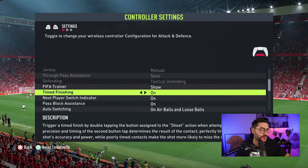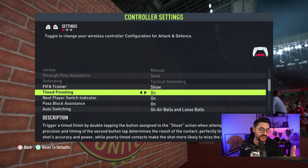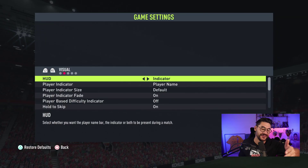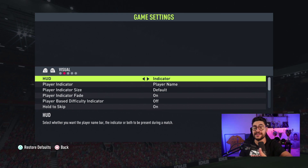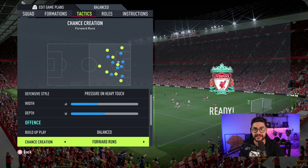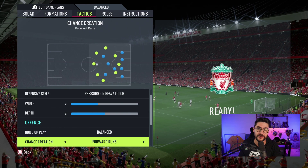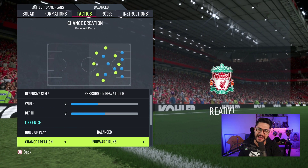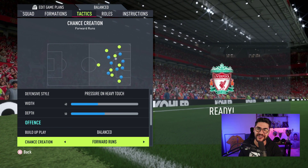There you have it — a few simple settings that will help you improve your game a lot: from timed finishing and icon switching, to having the player indicator with the player name over your player, to forward runs as a tactic in attack. These are things that will make a huge impact on your gameplay and hopefully bring you those extra wins. Remember, these settings are not miracles — they will not bring you wins if you don't practice.